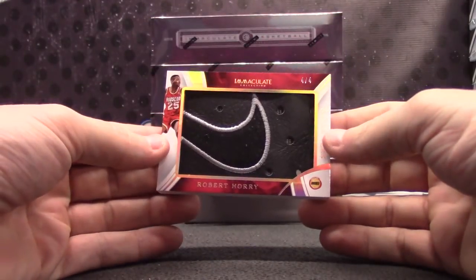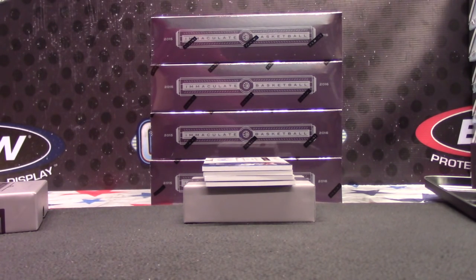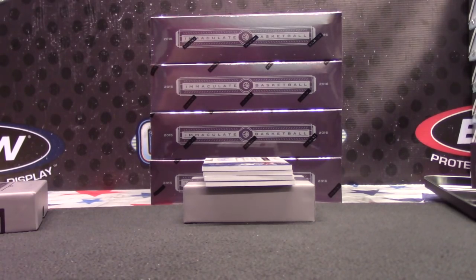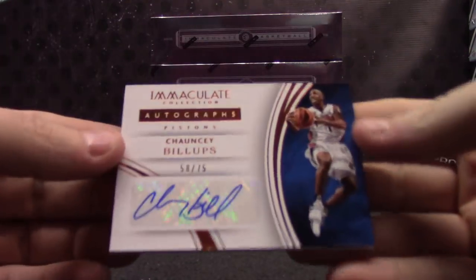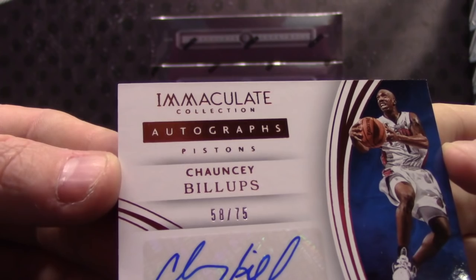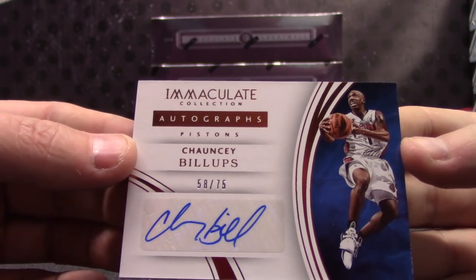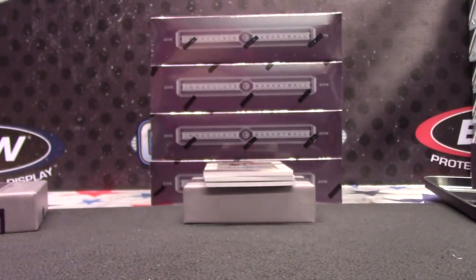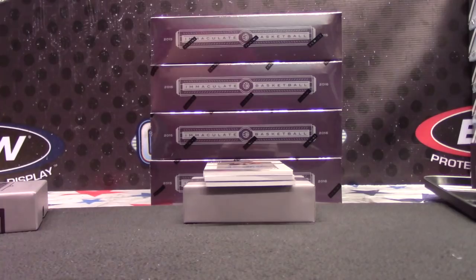Robert Horry, Nike swoosh — that is a good-looking card. We got one the other day, Emmanuel Moutier. So out of the first few cases, we did get two shoes — that's nice. Let's see who owns Horry. Julian Kim. Chauncey Billups, numbered to 75 — that goes in that stack. Chauncey Billups, numbered to 75. Autograph. Billups goes to Ryan Lohr.